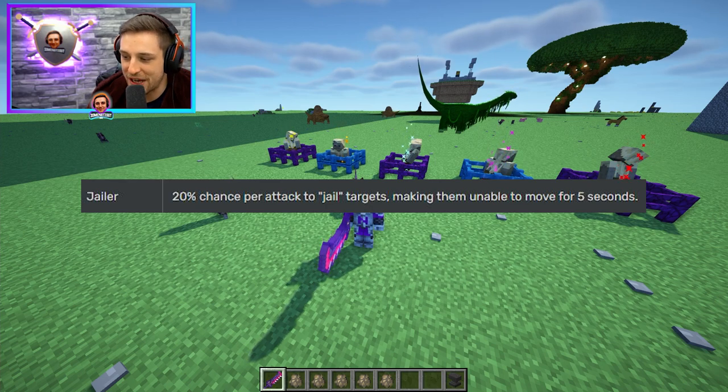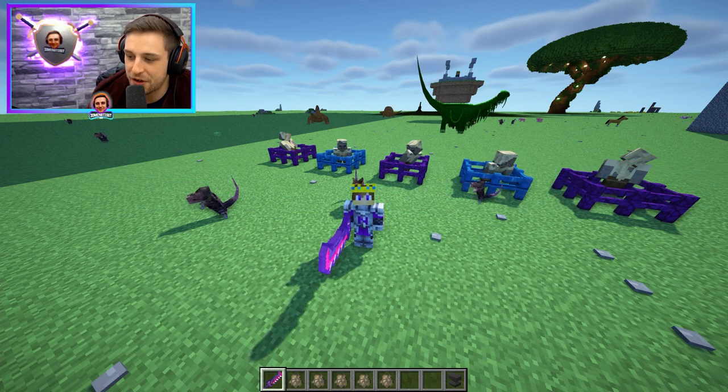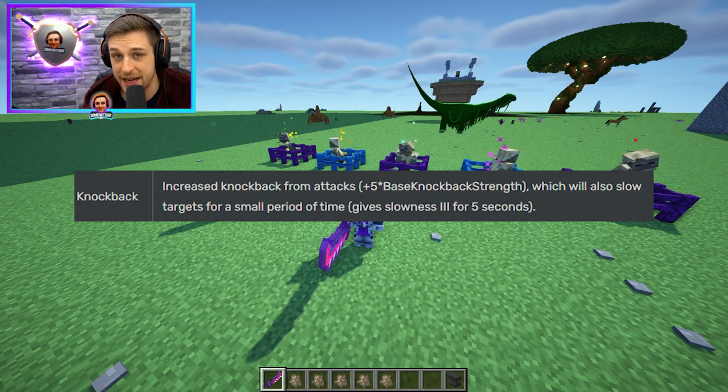Jailer: 20% chance per attack to jail targets, making them unable to move for five seconds. Honestly, this is savage — this could easily kill you. Knockback: increased knockback from attacks, plus 5 times base knockback strength, which will also slow targets for a small period of time, giving slowness 3 for five seconds.